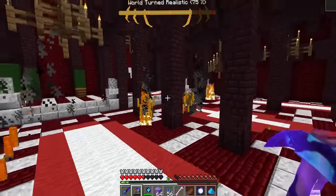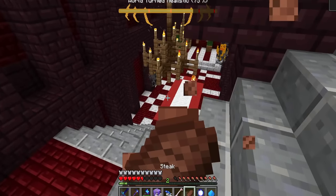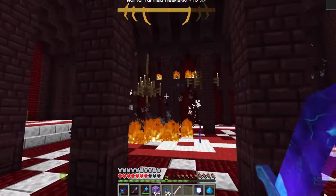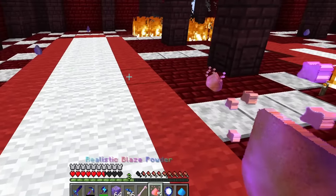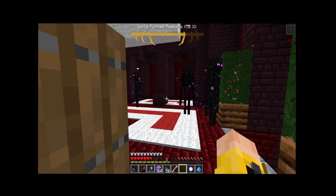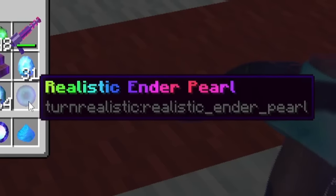Realistic cats everywhere! Oh my goodness, there are realistic blaze all over the place inside the castle. I need to take them out to get the blaze rods to get into the realistic end. My sword fires out a freaking missile! This is what they dropped — realistic blaze powder. Upstairs, there's a bunch of realistic endermen everywhere. I'm going to have to kill them with my battle axe. Realistic ender pearl! Okay, I have a little more than I would actually need.